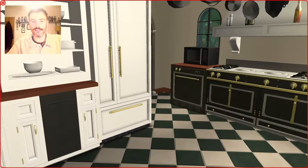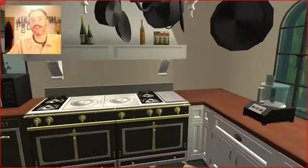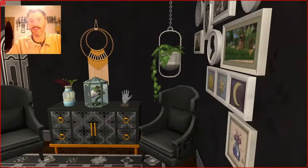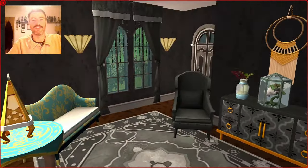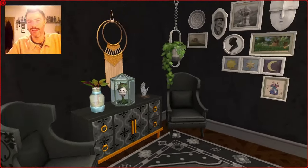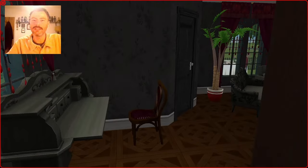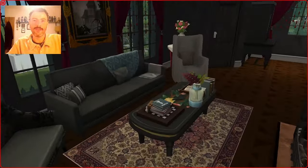So this is the main foyer with Bella staring us down. And then this is the Goths' kitchen — I didn't really put any clutter in here, but they've probably got a butler and they probably don't actually use their kitchen. And then this is the formal sitting room or parlour room — just for having chit chats with guests. And then you follow through to their informal sitting room study, kind of communal area.